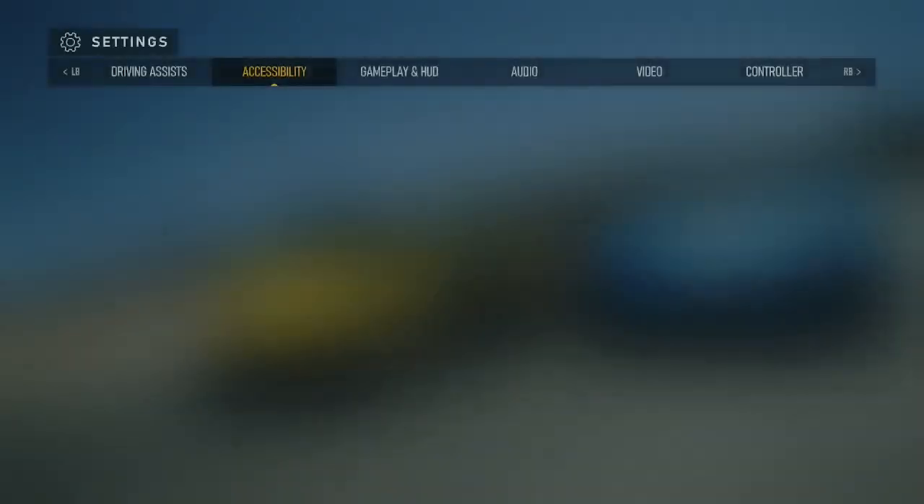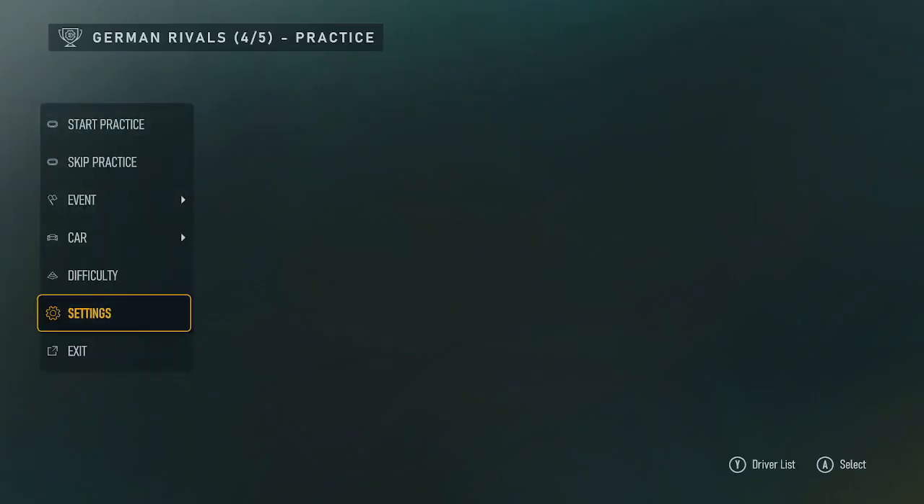Confirm save, save and apply. German Rivals 4-5, PRACTICE. Settings. Y button driver list, A button select. Exit, exit, exit, start — start practice.